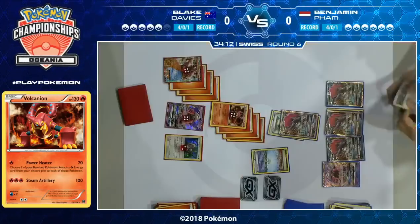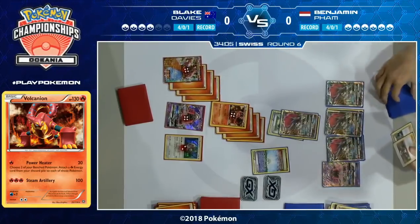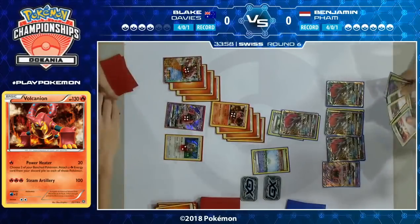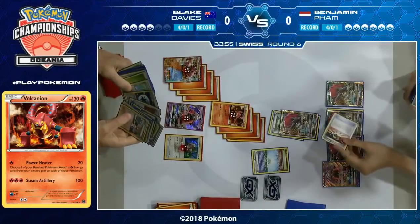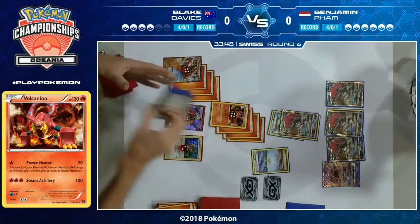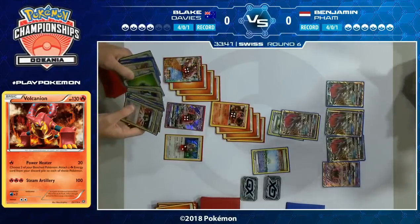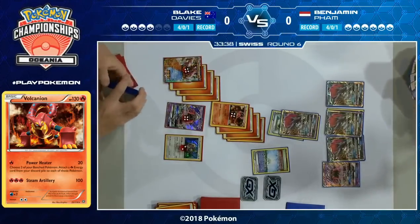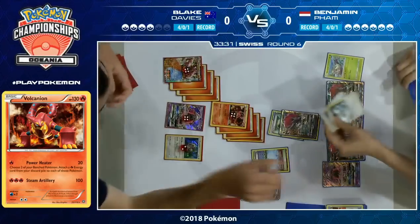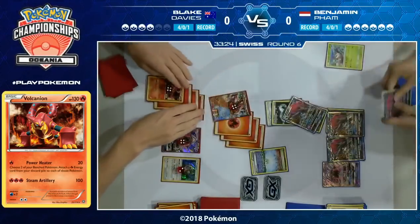Blake is forced into some awkward decisions now — he gets the KO on Tapu Koko again. But now Benjamin is ready to go, ready to start taking prizes. There are six prizes worth of Pokemon in range of a Riotous Beating on Blake's field. For Benjamin now it's just making sure he gets a Double Colorless energy every turn and ensuring Blake doesn't win the game. If Blake can just KO two Zoroarks in a row he wins the game regardless of what Benjamin does.